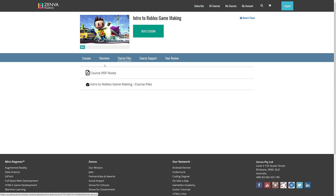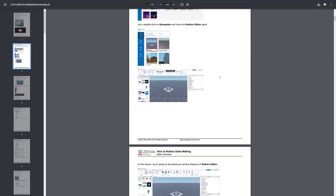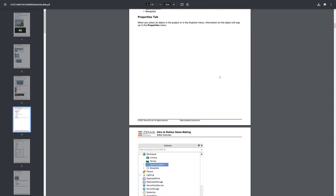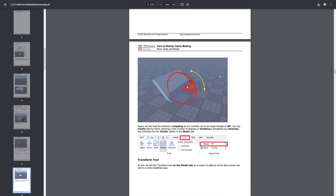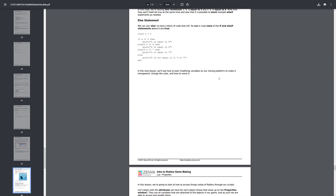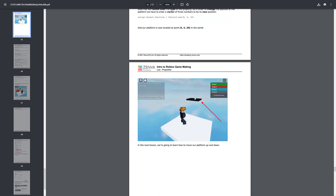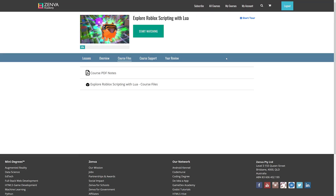There are also course files available. For example, this one comes with course files as well as PDF notes. The PDF generally walks you through the same stuff but in text format, so if you prefer a text-based approach, you're getting both video and PDF format, all the supporting files you need, quizzes throughout, and the live coding functionality in there too.